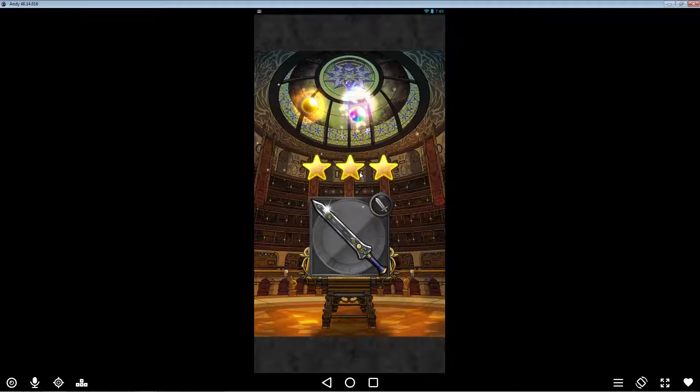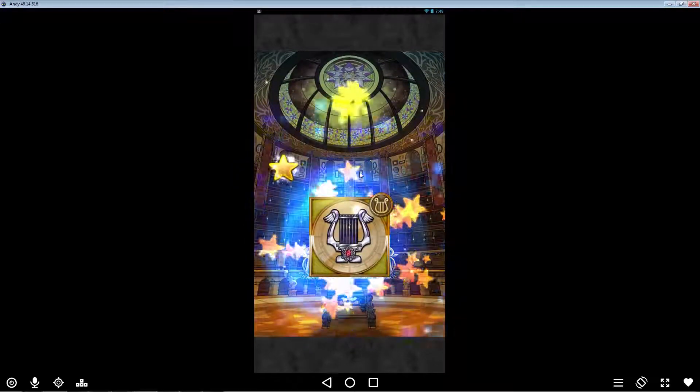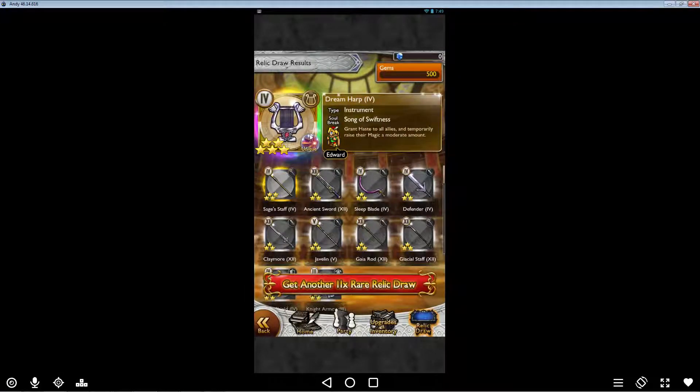The thing about burst soul breaks is when you use them, not only is it usually a decent move that you do, but then the next few turns you also get your attack and defense replaced. What did we get? It's probably something for Edward and it's just a crappy one.